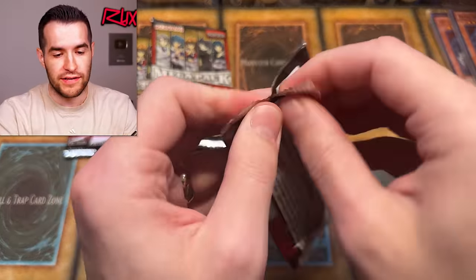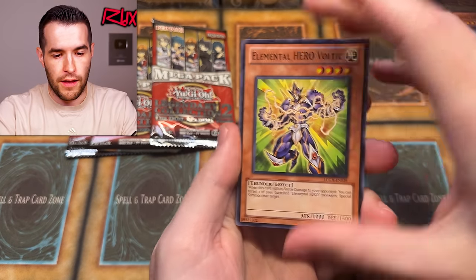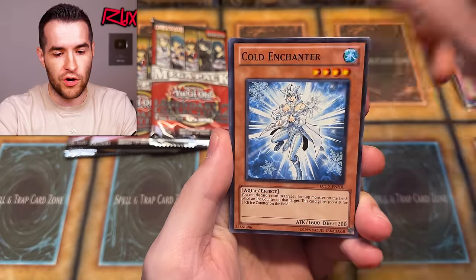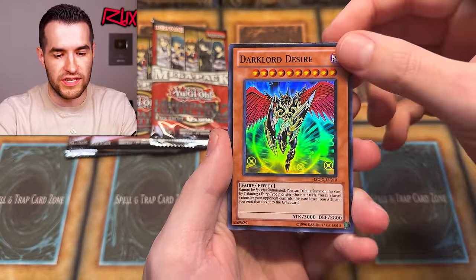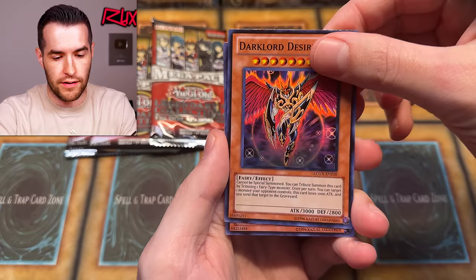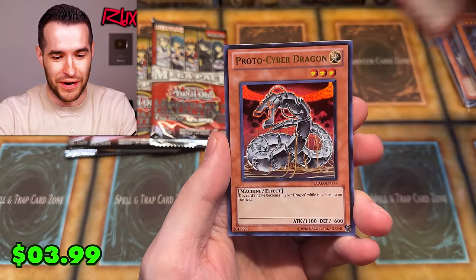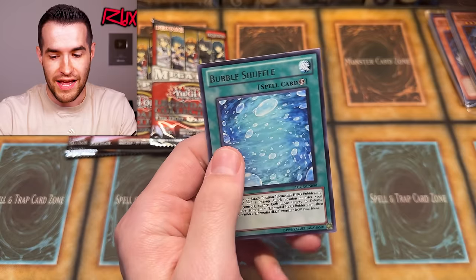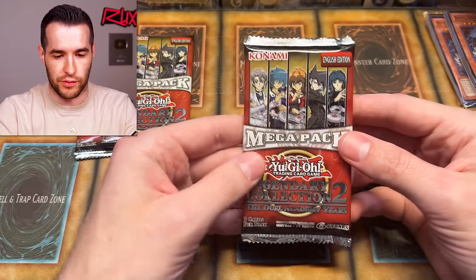First pack — pretty good. Honestly, Equeste and D-Time — can't ask for much more. Two from the back: Elemental Hero Voltic, Offering of the Snake Deity, Cold Enchanter, D-Shield, H-Heated Heart, Dark Lord Desire — Super Rare — and Gladiator Beast Hoplimus. This is really the Gladiator Beast opening — we're pulling everything.